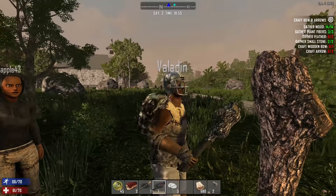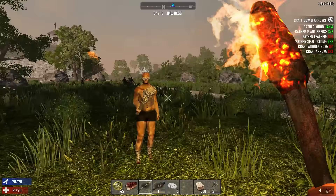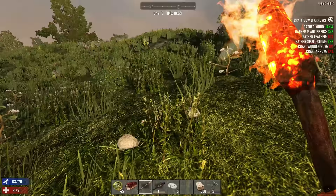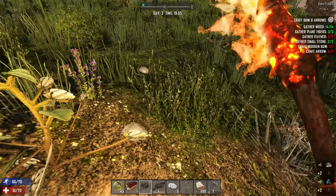Hello everyone, welcome back to some more Seven Days to Die. It took us a little bit to get everybody back together again. Here babe, here's a bedroll for you. Thank you! All right, let's move out. I think we should stay in this forest biome and try to find some sort of a house for us to lay these bedrolls down. We need to establish some sort of a base camp.